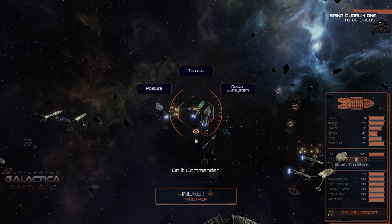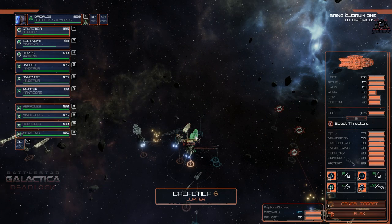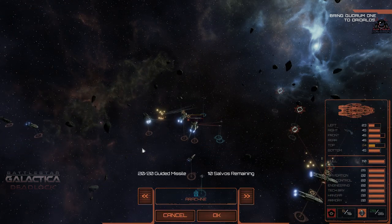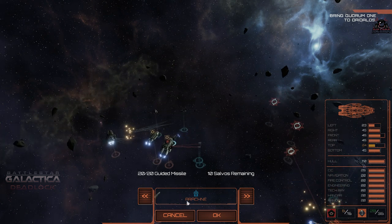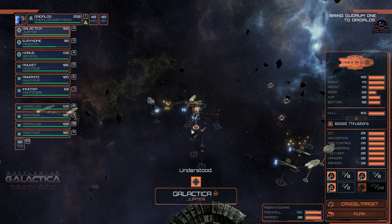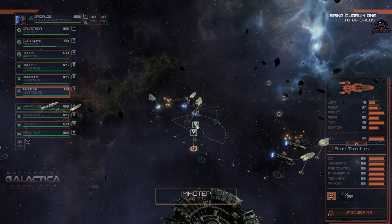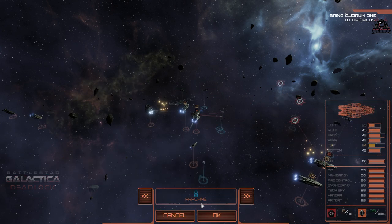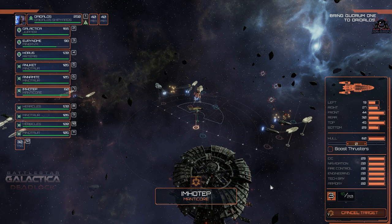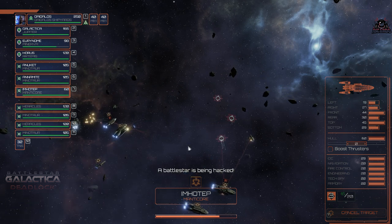The colonial Herakles is one of the new ships introduced with the Sin and Sacrifice DLC, along with the Cylon Gorgon. The Herakles hasn't got any missiles or Vipers, but it has a hell of a lot of guns — guns all along the top, guns everywhere — and a very good flak screen as well. It's worth about 1,250 command points, so it's not cheap, but if you want something that can lay down heavy fire and take a hell of a lot of punishment, the colonial Herakles is for you.